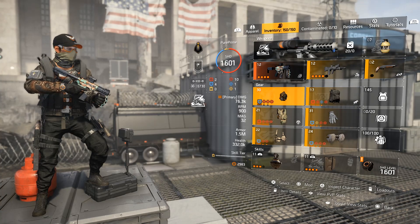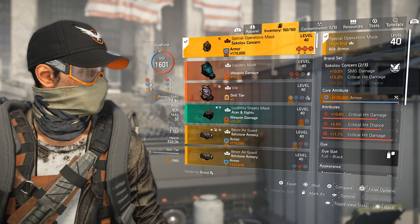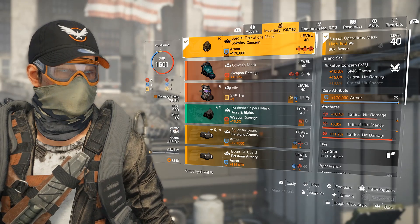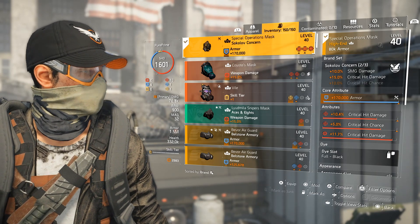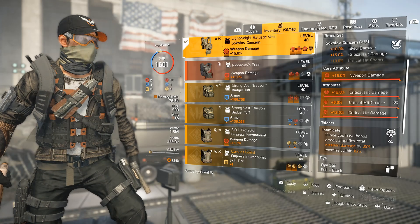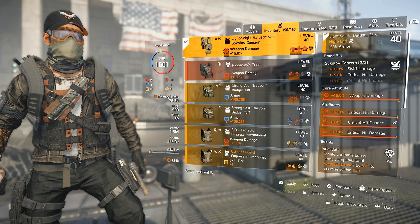Then over to the two pieces of Sokolov. Why two pieces of Sokolov? Of course the SMG damage, because we are running around with the Lady Death, and that critical hit damage — I still like to hit hard even with 1.5 million armor. I chose the core attribute as armor, then 10.4% critical hit damage, 5% critical hit chance, and a mod of 11.7% critical hit damage. For the secondary Sokolov I went for my vest with Intimidate on there — and look at this vest: god rolled 15% weapon damage, 12% critical hit damage, 6% critical hit chance, and a mod of 12% critical hit damage. I'm loving this vest.